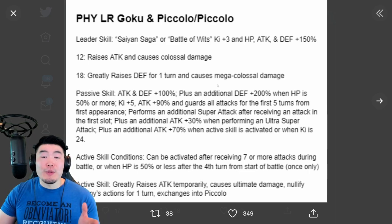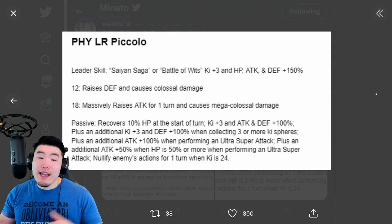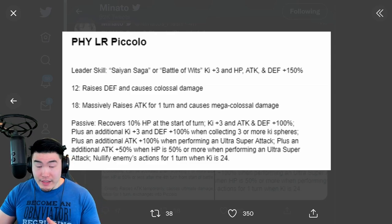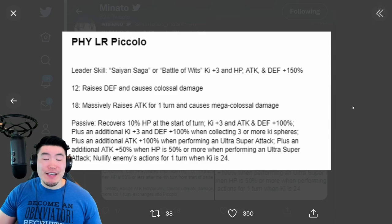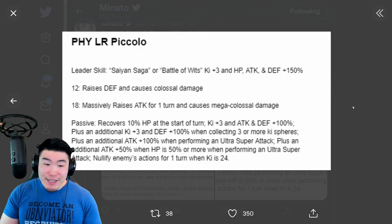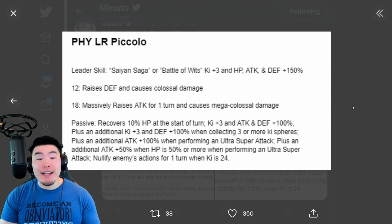The Goku and Piccolo just look absolutely amazing. Now let's jump over to the Fizz LR Piccolo, which is the exchange after you use the Active Skill. The 12K Super raises Defense and causes Colossal Damage, and this can be stacked infinitely. The 18K Super massively raises Attack for one turn and causes Mega Colossal Damage. The Passive recovers 10% HP at the start of turn, Ki plus 3, Attack and Defense plus 100%, plus an additional Ki plus 3 and Defense plus 100% when collecting 3 or more Ki Spheres, plus an additional Attack plus 100% when performing an Ultra Super Attack, plus an additional Attack plus 50% when HP is 50% or more when performing an Ultra Super Attack. And then nullifies enemy's actions for one turn when Ki is 24.